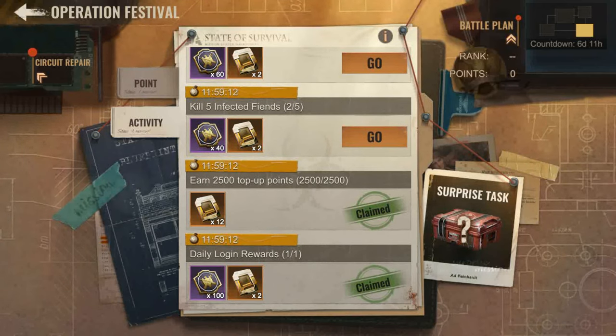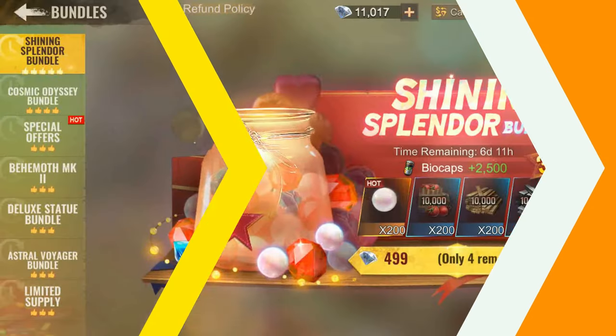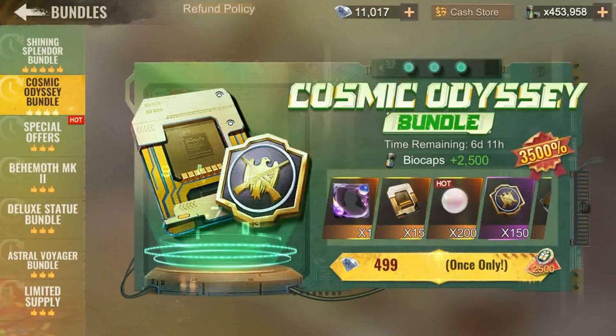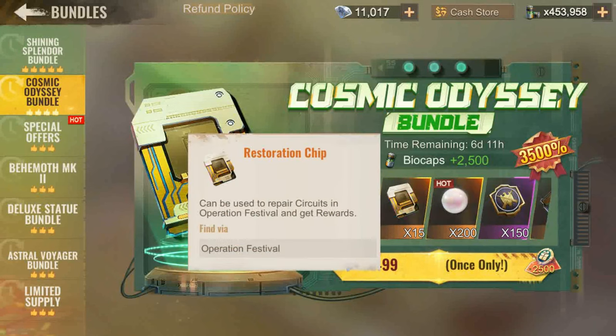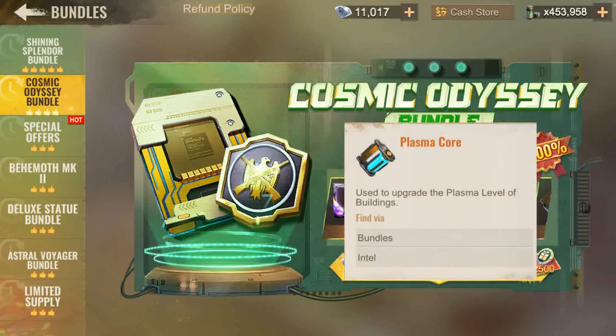If you want more restoration ships and battle XP, there are bundles — there are always bundles in State of Survival. You have the Shining Splendor bundle primarily for flawless pearls, and the Cosmic Odyssey bundles, which include the Cosmic Halo Frame skin, restoration ships, flawless pearls, battle XP, and plasma cores.